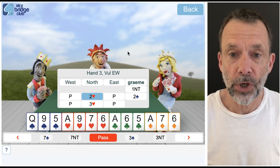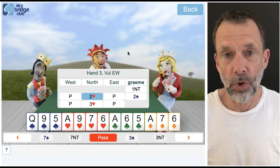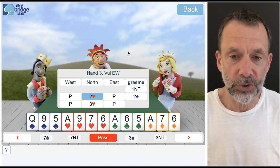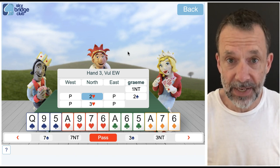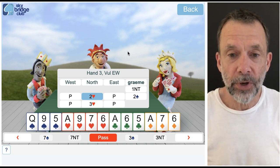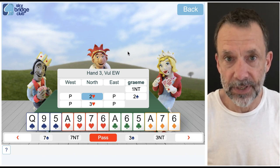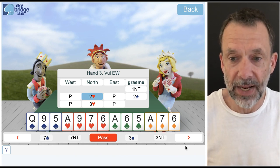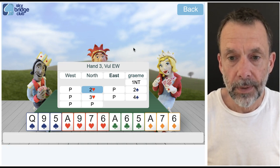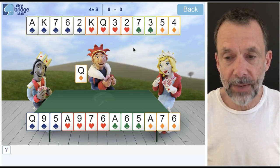So on this hand North has shown five spades and four hearts, and I have to choose what contract to play. I could play three no trumps, but we do have a spade fit and we do have a heart fit. To start off with, I'm going to play this in four spades because we've got a five-three spade fit — eight trumps between the two hands. I'm going to bid four spades, and West leads the queen of diamonds.